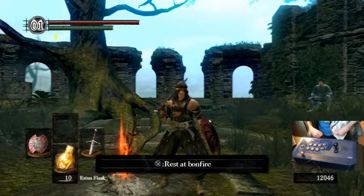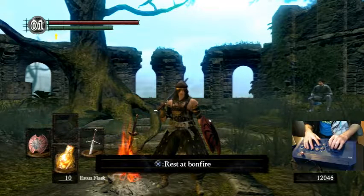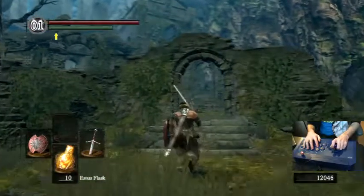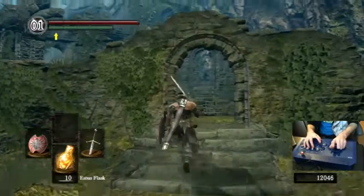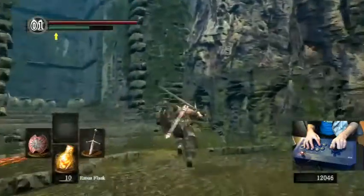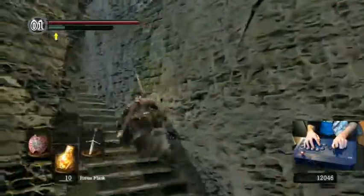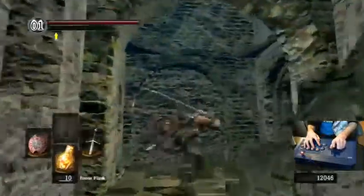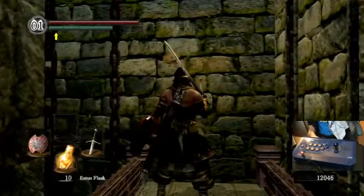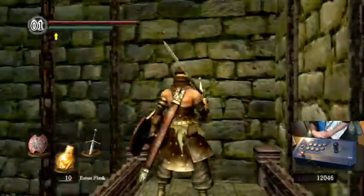What is up, bga322 here back with part four of the Dark Souls fight stick playthrough challenge run. Last time we took on the gargoyles and homeward boned back. This time we're going to the Darkroot Forest, take on the Moonlight Butterfly, and then probably go down to the Darkroot Basin and take on Havel. First things first, we're going to upgrade our Claymore to plus five so we have a bit more attack.